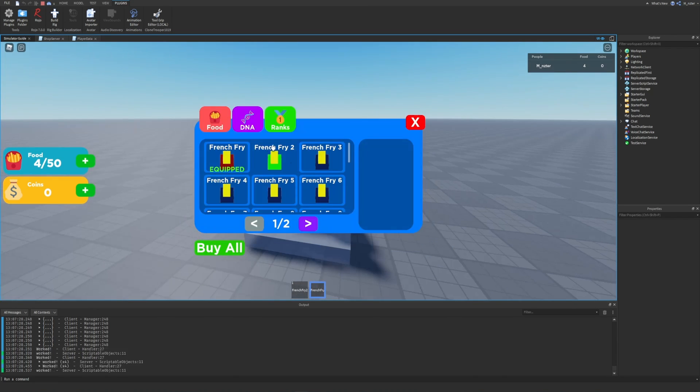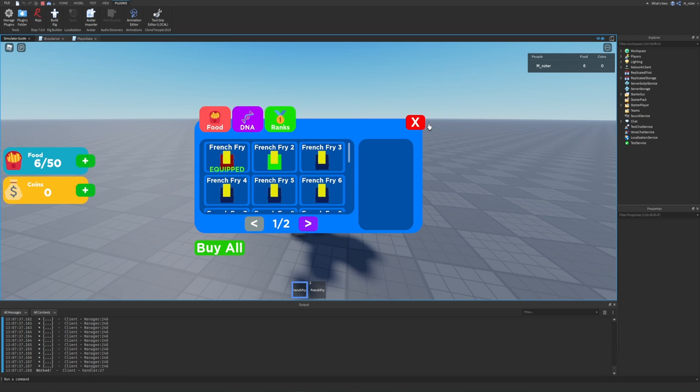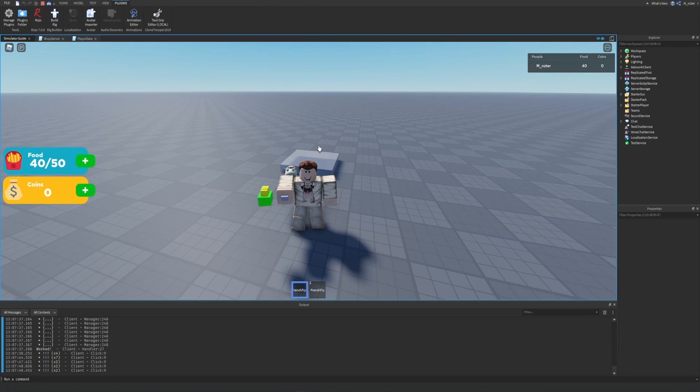We also just spotted a bug: when we equipped the new food item, we forgot to remove the previous food item, so we're still left with both French Fry 2 and French Fry 1. Luckily, because of how our system works, the food gain isn't increased by using the wrong item — but it is exploitable based on the tool equipped for money gains.